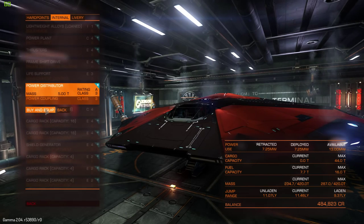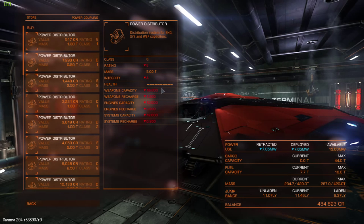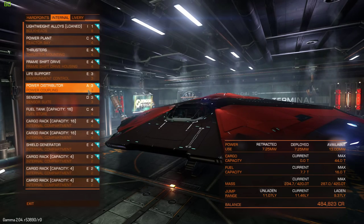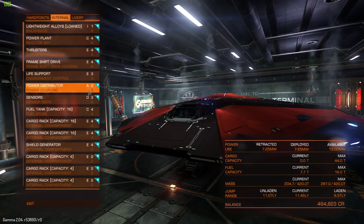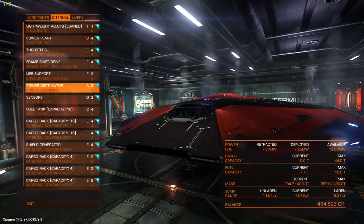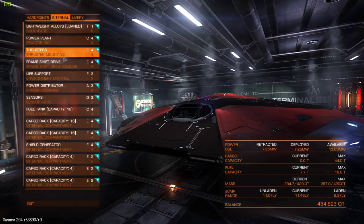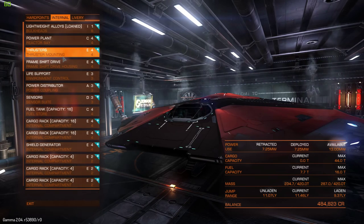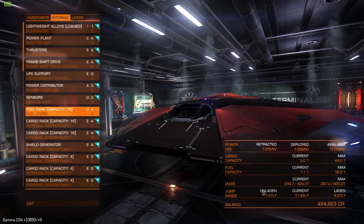Next is your power distributor — a lot of people don't seem to upgrade this one, but I do, because you can have constant boost. With a class 3A power distributor, it allows me to stay in boost constantly. So instead of travelling at less than 300 on the speed meter when not in supercruise, I'm actually travelling at almost 400 all the time. As soon as you come out of hyperspace or supercruise at a station, you can be travelling at 400 instead of 300. You can also upgrade your thrusters for more acceleration and top speed, and get the lightest versions of life support and sensors to reduce mass and increase jump range.